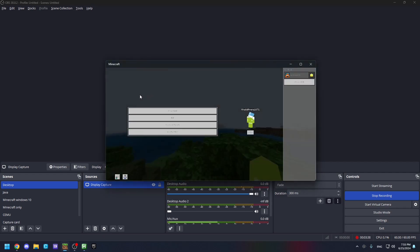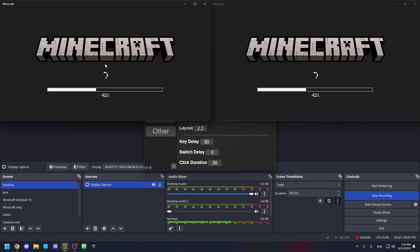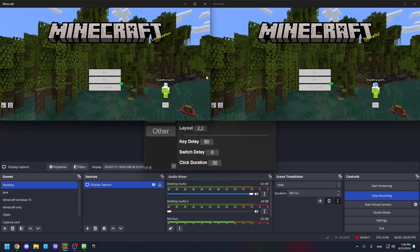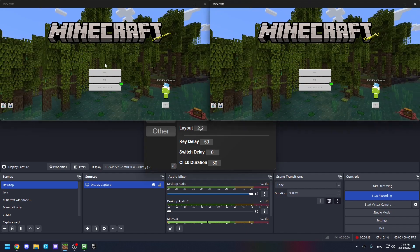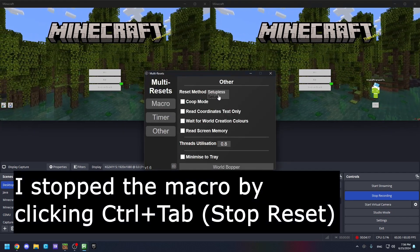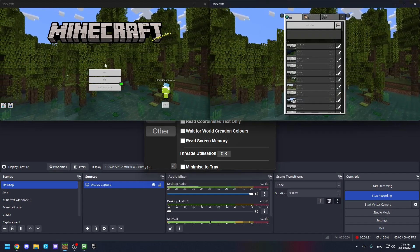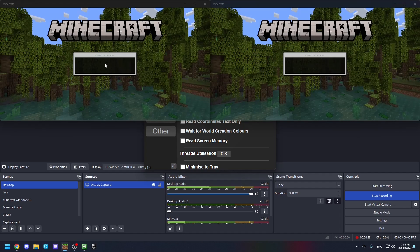Now you can click launch instances or restart MC — which is alt+3 for me — and start resetting. It wasn't working because I had setupless selected instead of setup. After switching to setup, it works perfectly now.